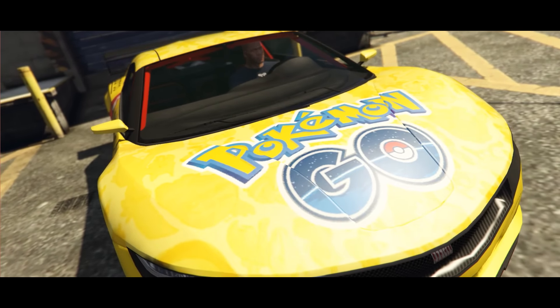Okay guys, as you can see it is now completely finished. I present to you the racing Dinka Jester, Pokémon version. A car that has cost me a lot of work to design, since it has a ton of layers and a ton of elements that I have had to modify. There have been many adjustments to the original Dinka Jester texture. As you all know, all these vehicles are made in GTA V PC using mods, through which we can change the texture of the vehicle.